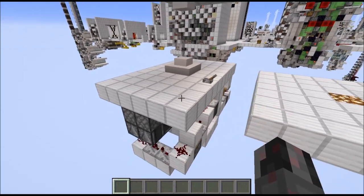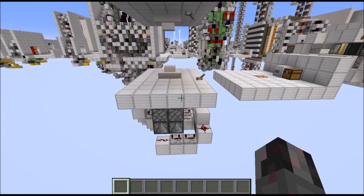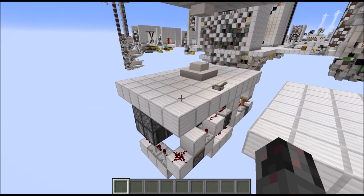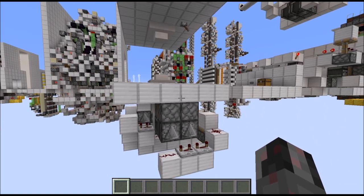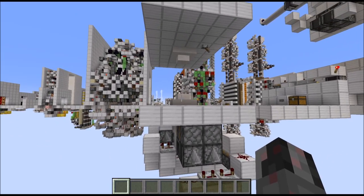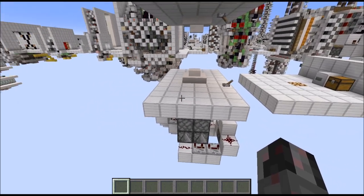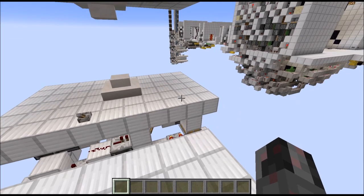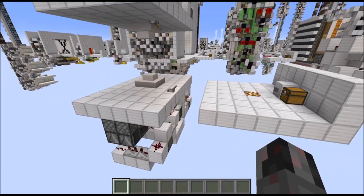Now let's talk about the sizes. These are not the most compact possible designs but they are rather simple to build and don't require too many resources. The height is, if you count the floor or the ceiling, 5 blocks — 6 blocks if you also count the area where the blocks extend into. Both designs are 6 blocks long and 10 blocks wide, so they basically have the same size since they are pretty much just mirror images of each other.